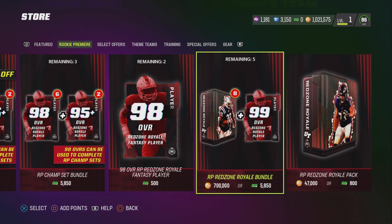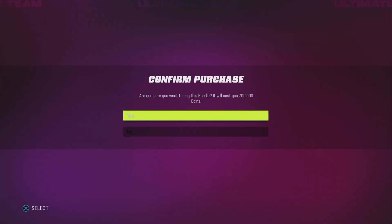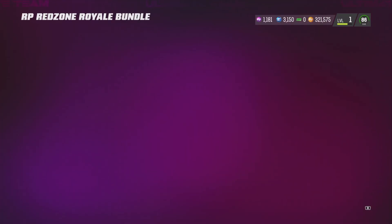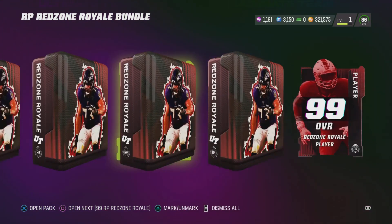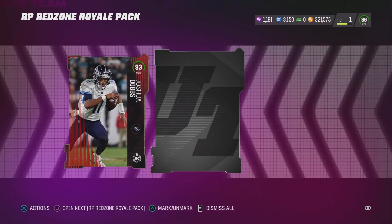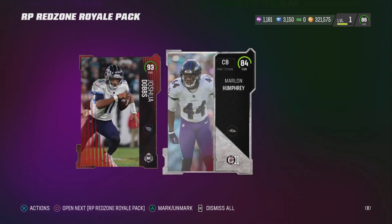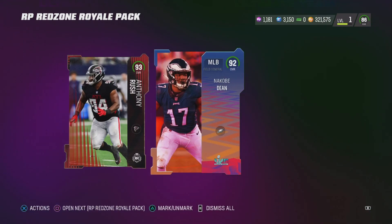I think I'm gonna do the 99 guaranteed 700k pack. We got the coins, I'm never gonna use them anyway, still got 300k. Look at all these packs, I'm ready to go! Oh, there's only two players — Joshua Dobbs and Marlon Humphrey. Kind of weak, but okay, let's see what we get next.